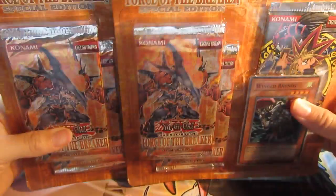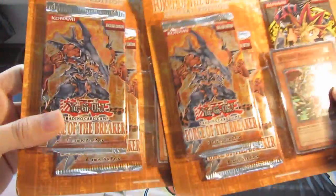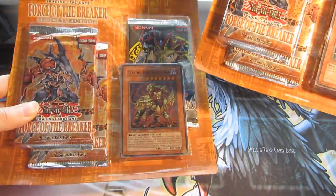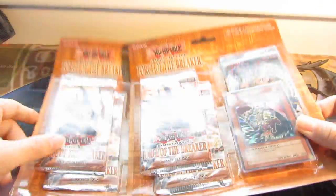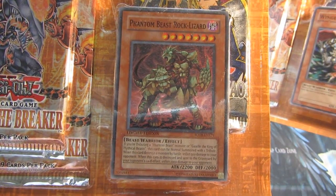Hey, what's up guys, today I'll be opening two of these Forces of the Breaker blister packs. It comes with two Forces of the Breaker boosters and Invasion of Chaos, which is pretty cool. I got one of each of the promos, so you get a Winged Rhinos and a Phantom Beast Rock Lizard.